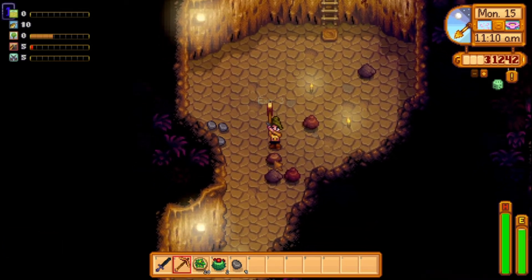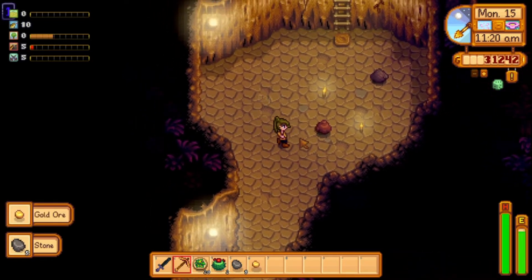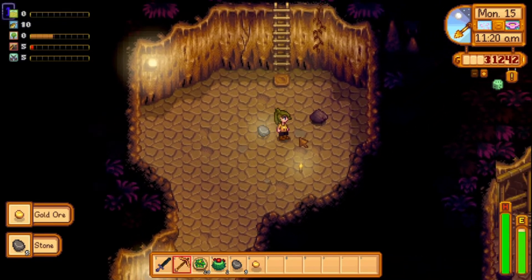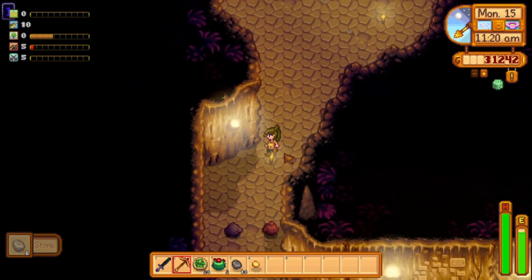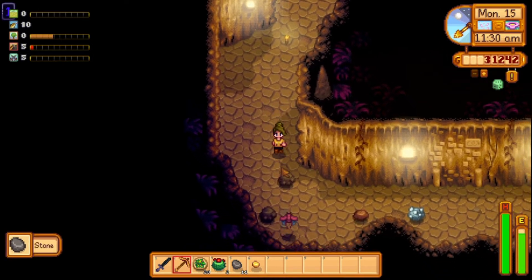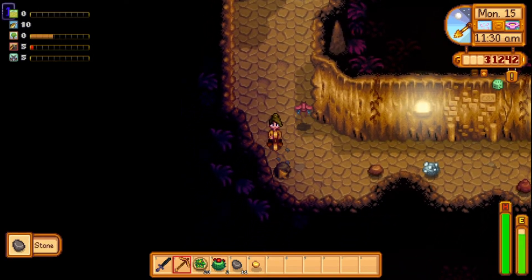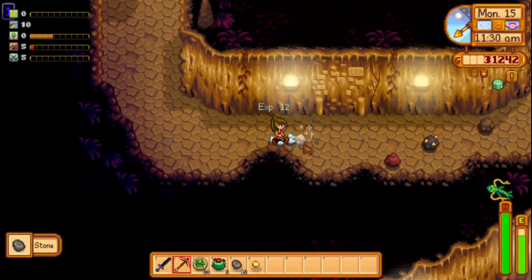In Stardew Valley, you can do amazing things. You can automate watering your crops with Iridium sprinklers. You can fill the quarry with Crystallariums and produce hundreds of diamonds. You can build the endgame obelisks and teleport to any part of the map. But to do any of these things, you will need tons of Iridium.